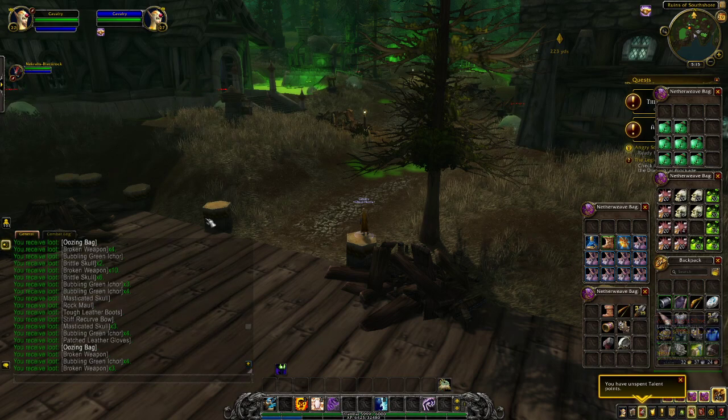So with the oozing bags, I've noticed that the level of your toon makes a huge difference. So I got these broken weapons, masticated skull, brittle skull, and bubbling green ichor — which these ones here drop along with the oozing bags. Back then all oozes pretty much just dropped the broken weapon and mainly the oozing bags. Now when you kill them on your max level toon, you usually get items such as revolting ichor, corroded skull — a variety of items.